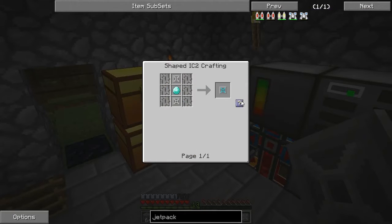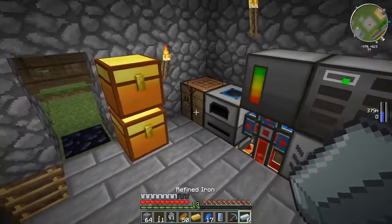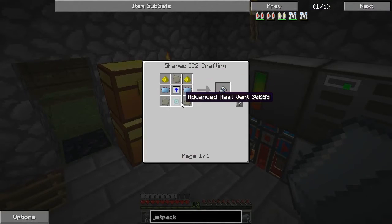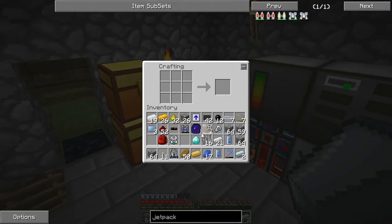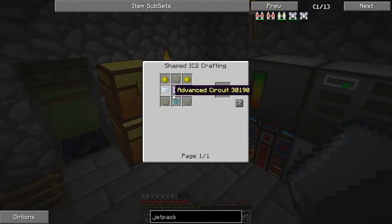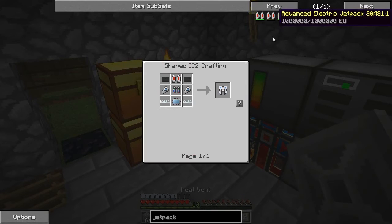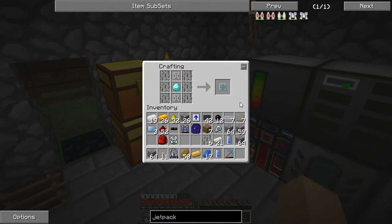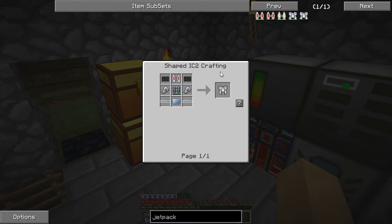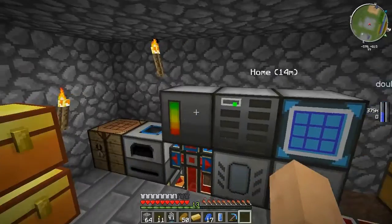And then we're just going to make this — so there's one. Let's make one of our boosters. There's one booster. While this one's cooking up, we'll go to the other one. Need two more refined iron — there's two more. And then we're going to need to craft this. So there's our advanced heat vent. Then we can make our last booster. Now we should have everything that we need.